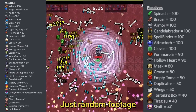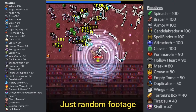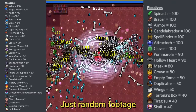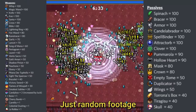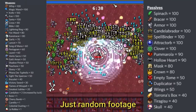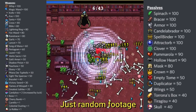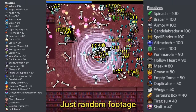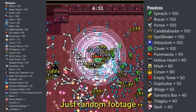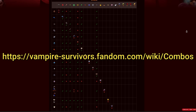Every single weapon and item in this game has a weight associated with them, which simply means this is how likely they are to appear on a level up. The way the game does it is it just bunches them all up together, rolls a random number within that range, and whatever it lands on is the weapon that you get. There are more mechanics to this — like how much luck you have makes it more likely that you get weapons that you already own. A weight of 50 can already be enough that you will never see this item or weapon in an entire run.